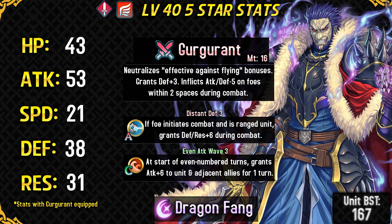Ashnard is a sword flyer with a typical stat spread of a tank, where he has got high defense, workable resistance, pretty high attack at base 37, and extremely low speed.